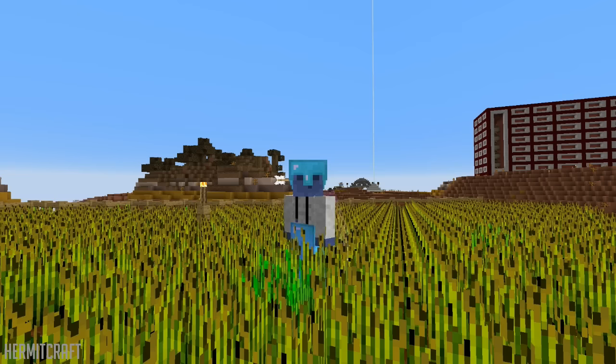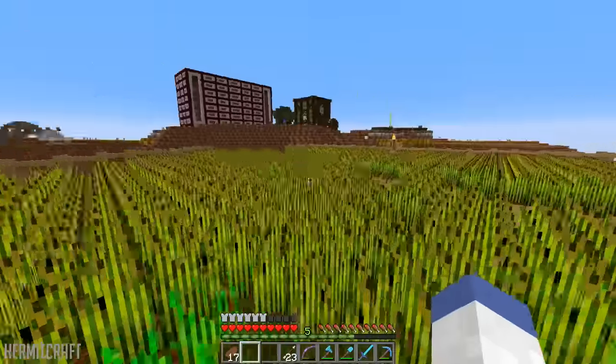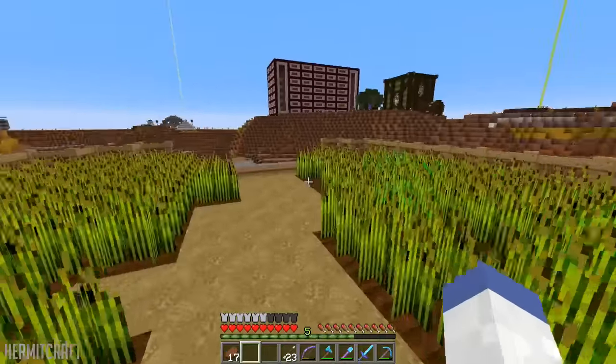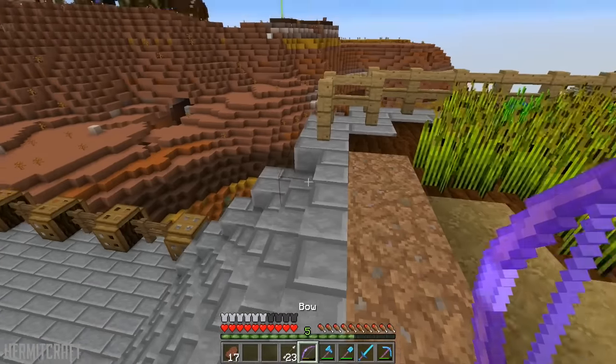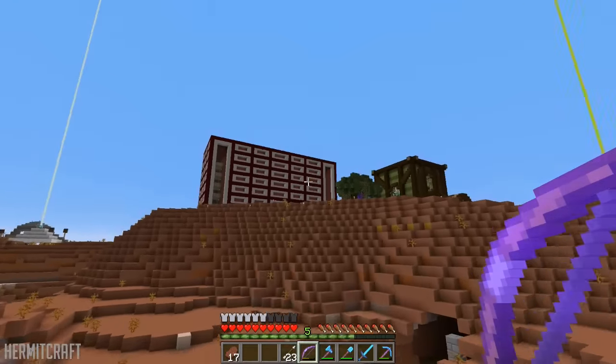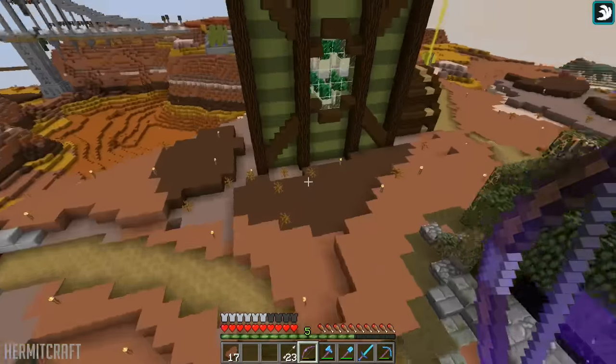Hey everybody, welcome back to another episode on the Hermit Craft vanilla server. Hope you guys are all doing good — today we're on episode 39. We're going to be building down in our actual base; I kind of want to make a potion room. We haven't really dealt with potions a lot. We're not going to make it completely automatic — we're going to focus more on bulk potions than anything.